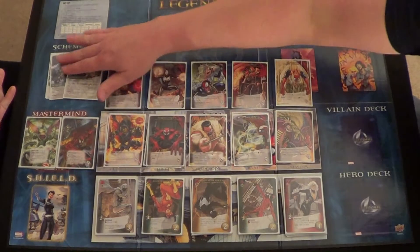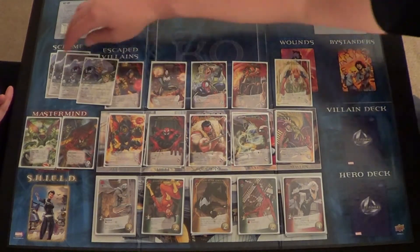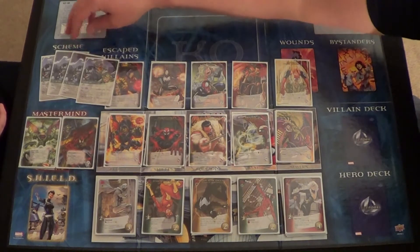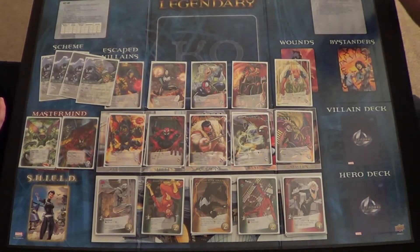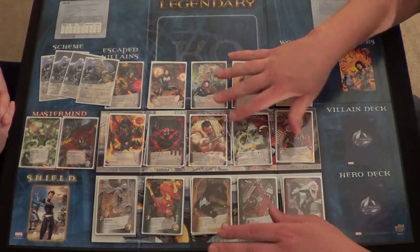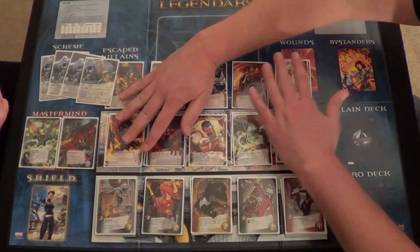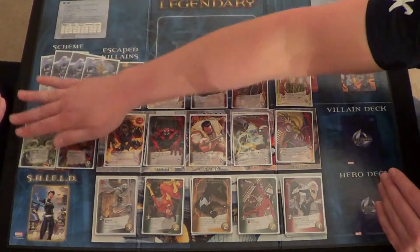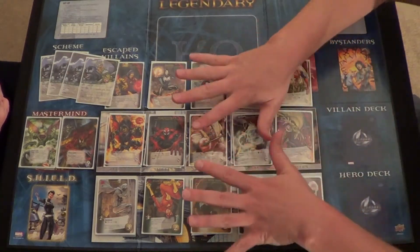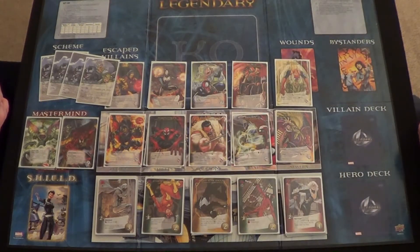We also have four new scheme twists. We haven't played every single one yet, but we've played three of them and enjoyed all three. So to summarize: five new heroes, two new villain groups, four new scheme twists, and two new masterminds. Let's get into our conclusion and see where this expansion ranks among the Marvel Legendary expansions.